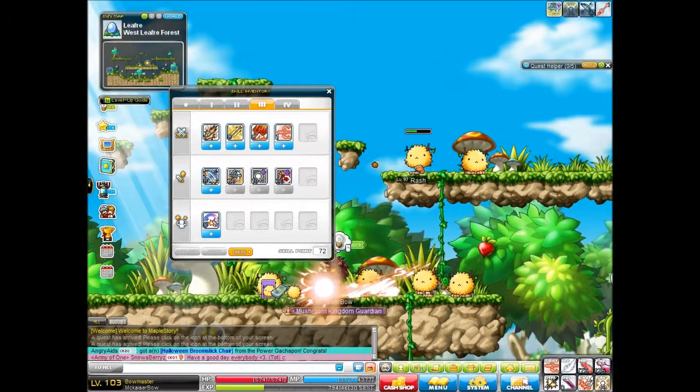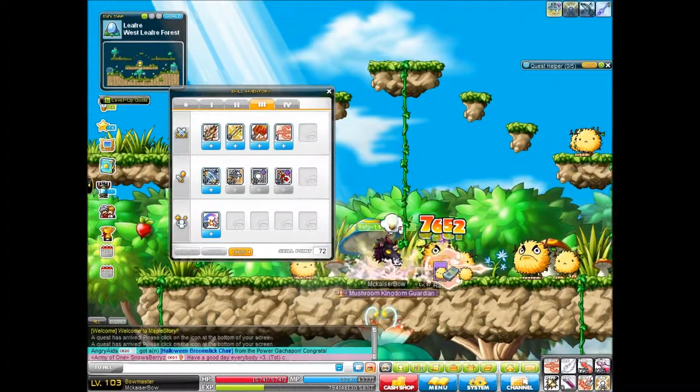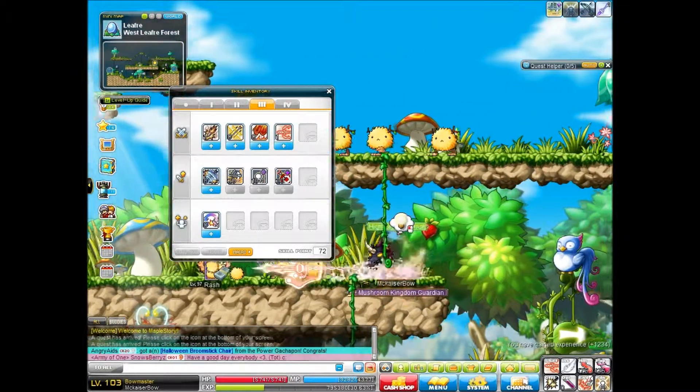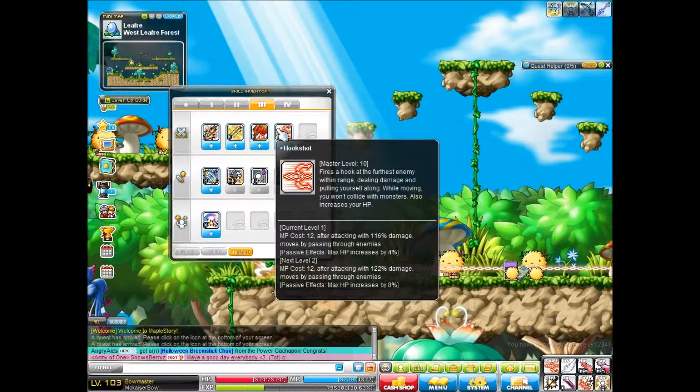You can hook onto them and press the skill again, or jump, to push yourself towards them. That's pretty cool.